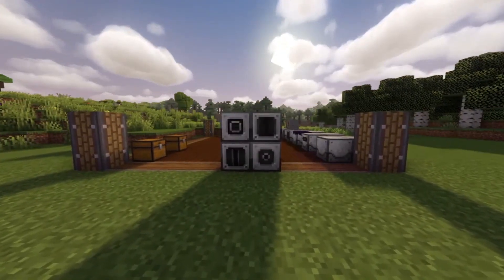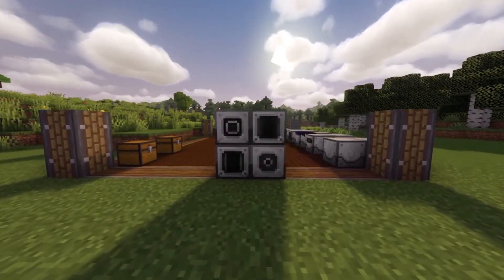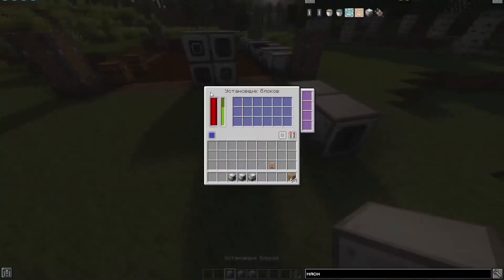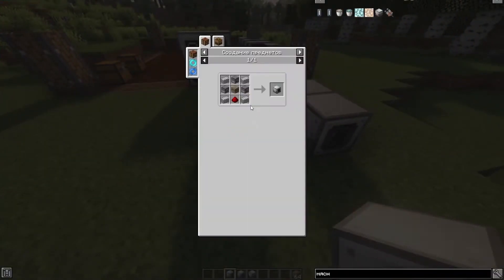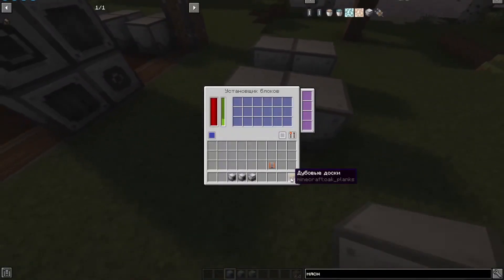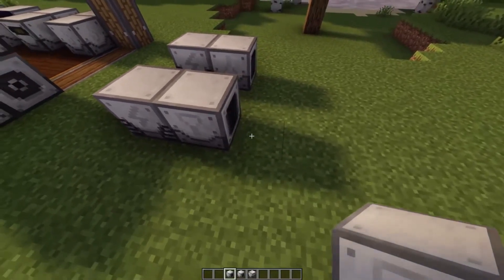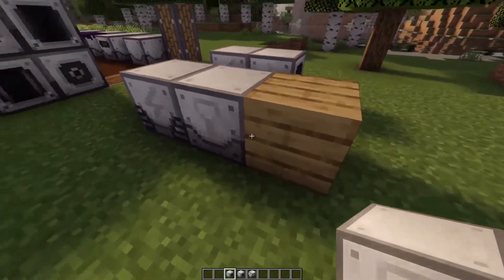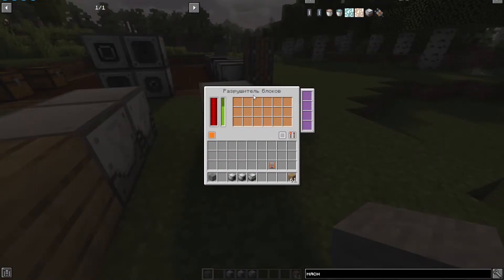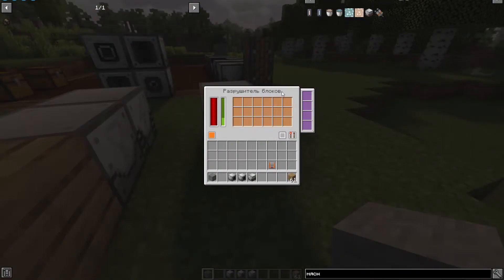The following four mechanisms allow you to work with blocks and liquids in the world — installing or collecting them. The first is called the block installer. Here is its recipe. It places the blocks loaded into its inventory directly into the world. You can configure the supply of resources using the input button.